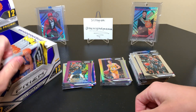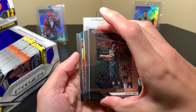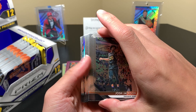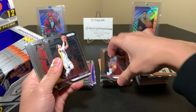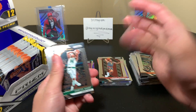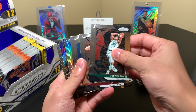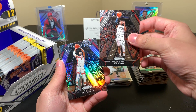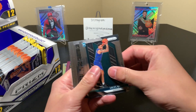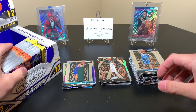Seven packs left, pack 22. We have two different silver cards — one's an insert. Mari Spellman and fake rookie. I always put it in a different pile. Dillon Brooks — that's not bad because I love the Grizzlies. D-Wade and Wall. D-Wade is silver. Miles Bridges. Now we have six left.